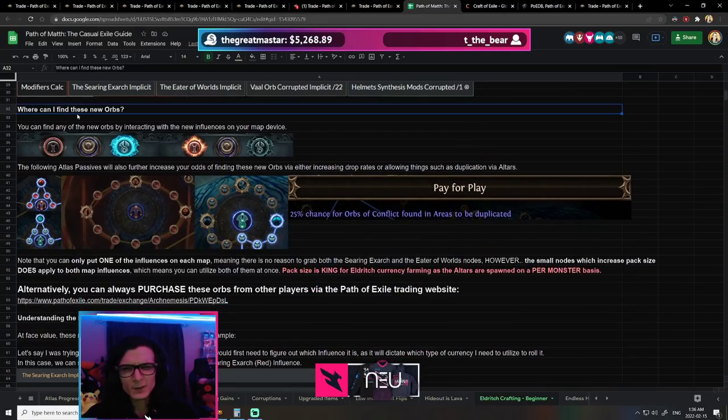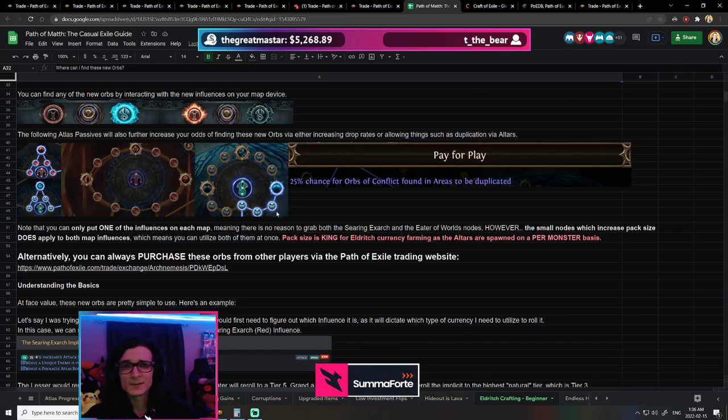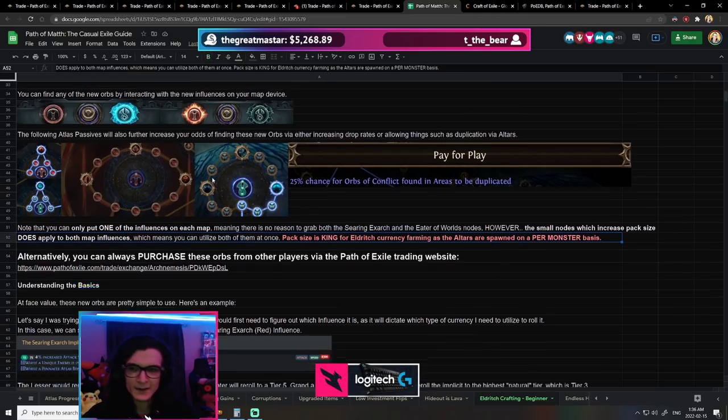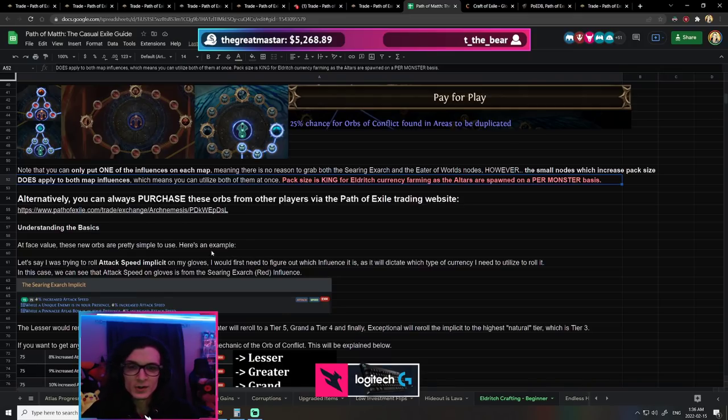I wrote a bit of a guide for people who are trying to farm these currency orbs — maybe solo self-found and similar situations. Essentially, it all comes down to adding the new influences to your map device, getting as many altars and packs of these new influence monsters in your map, and it all comes down to pack size.